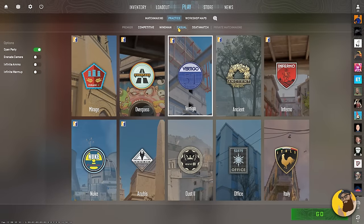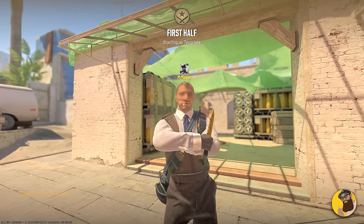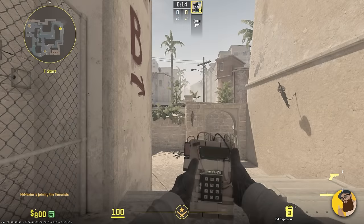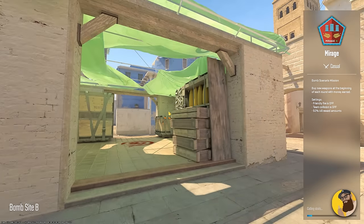Tip number six: choose casual mode for practice. With competitive, you risk clicking on options that will haunt you in your nightmares, and you have to look at the Team Splash intro animation each time you're doing a round restart. Casual mode is just choose a map, enable everything, and now you can practice that one smoke you found through a video.